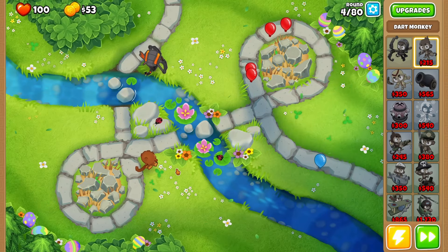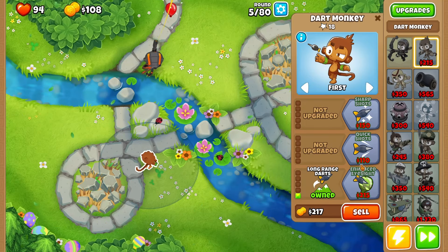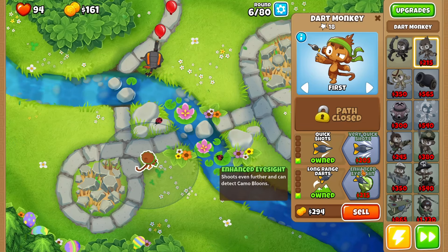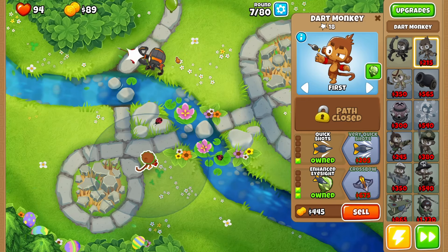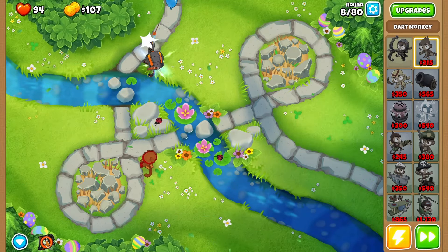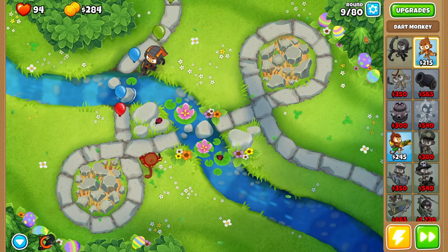It's okay, we've lost hit points before and we can lose hit points again. We can get a couple power points just there, and as soon as we grab Very Quick Shots and Enhanced Eyesight we can have both of those - that should really help us out quite a lot, especially considering these lot will be coming more and more ballooned, which is kind of scary. There is Very Quick Shots, which is fantastic.